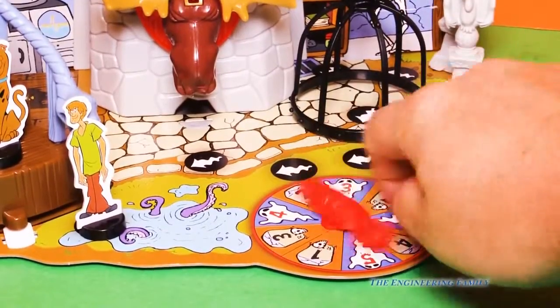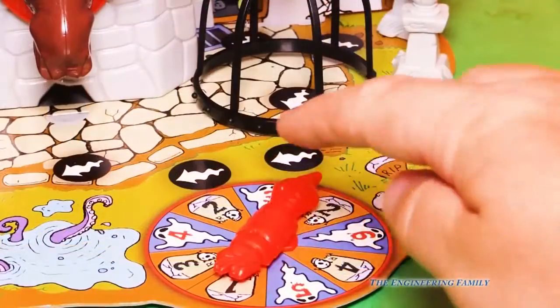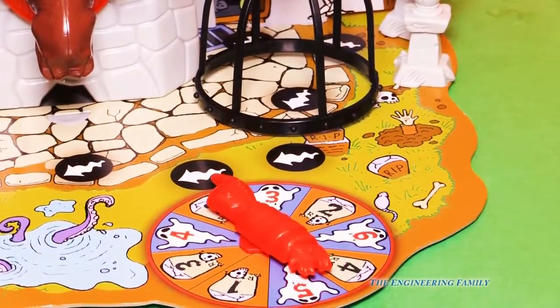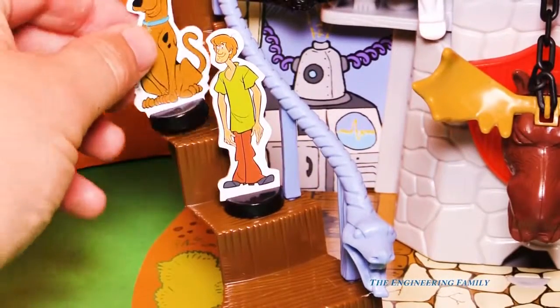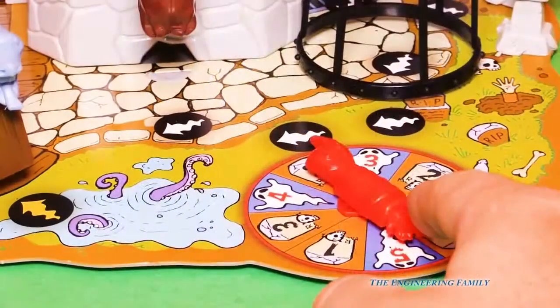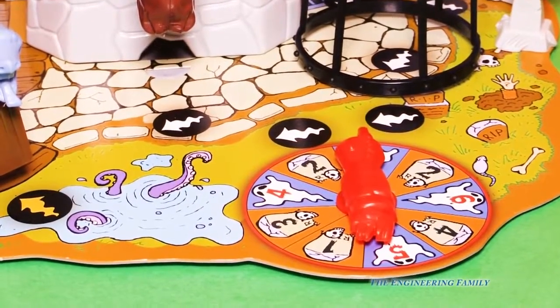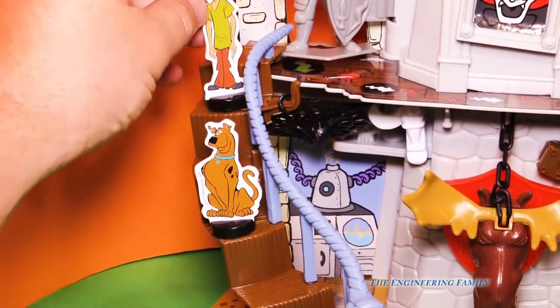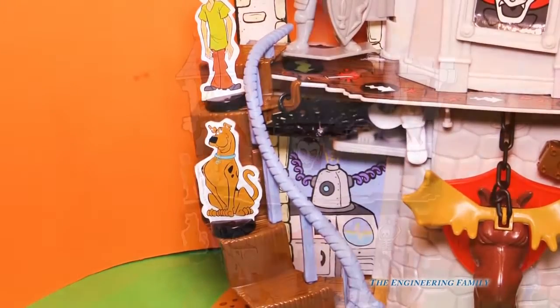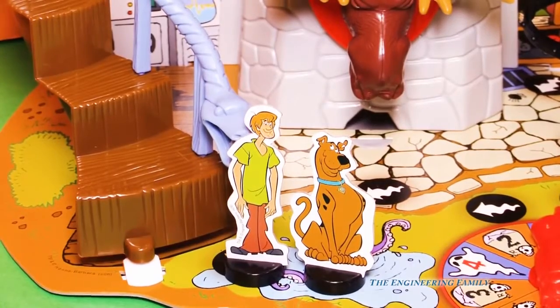Shaggy's turn — he got two. One, two. Oh, he's back ahead of Scooby. Scooby's turn — Scooby got two as well. One, two. Who's going to make it up the stairs first? Shaggy's turn — he got three and the ghost. One, two, three. But since he got the ghost, he's going to have to push it. Let's push the ghost. Oh no, they both fell down the steps! So they got to start over.